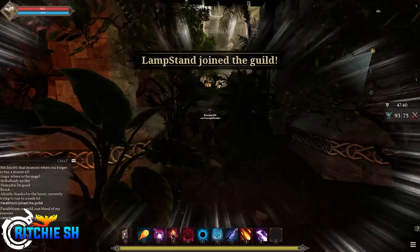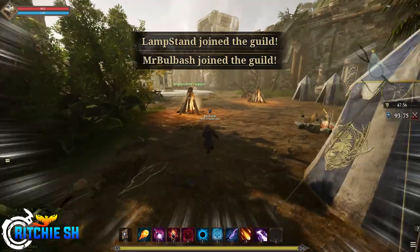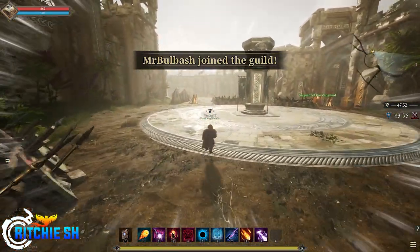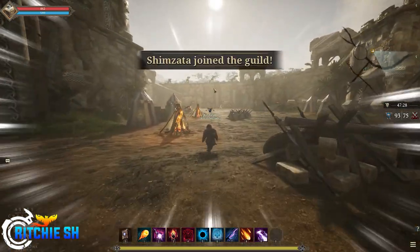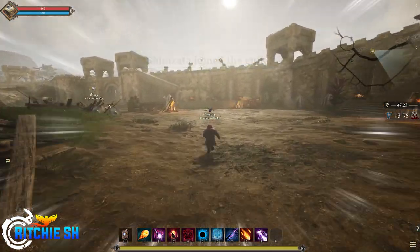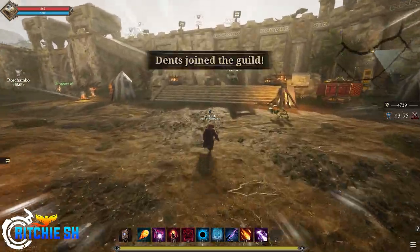MMO RPGs have a wide variety of ways that they handle death in the game. Some of them just pretend you don't die and you spawn at a spawn point, others make you take that dreaded walk back to your body, and some have you drop your goods and hard-earned resources as punishment for your death. As you've probably heard by now, Ashes of Creation has a somewhat unique take on this called the corruption system.